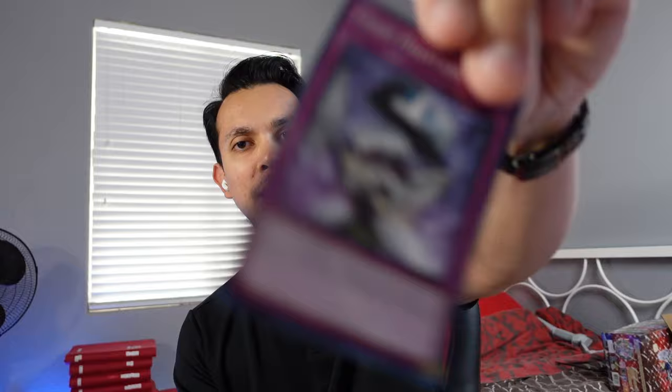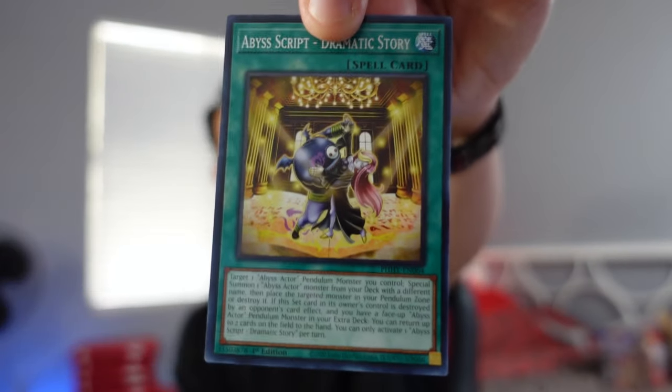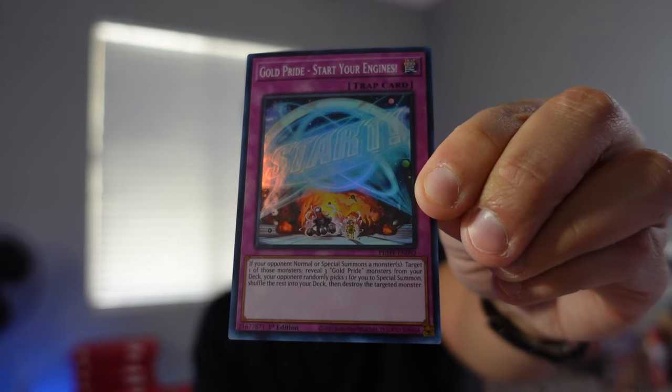We have two more of the Proton Hypernova and still that one Mega Pack, as well as the cards pulled earlier from the Quarter Century Rares. The Chaos Plastasm. The Bio Insect Armor — a card that even Weevil Underwood would be proud of. The Time Stop. The Armored Ninja. Dramatic Story — cool story, bro. Land Flipping — sounds like a real estate realtor guy. The Emperor of Proton. And another Super Rare: Gold Pride Start Your Engines, that is 24 cents.